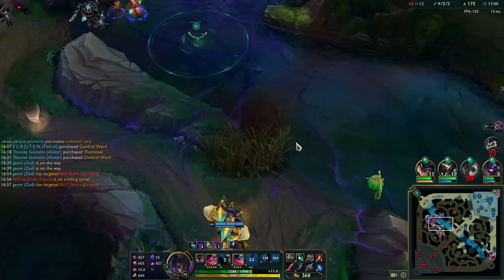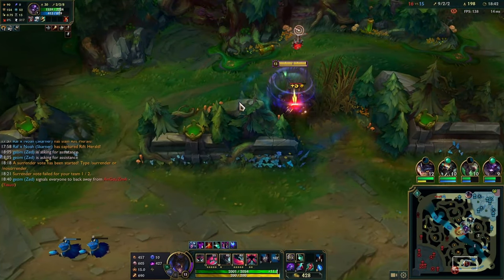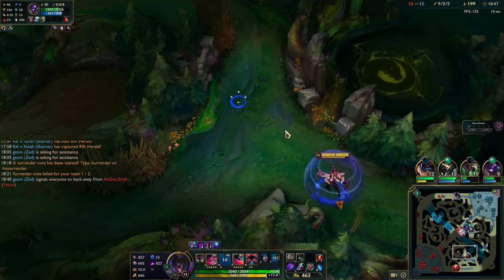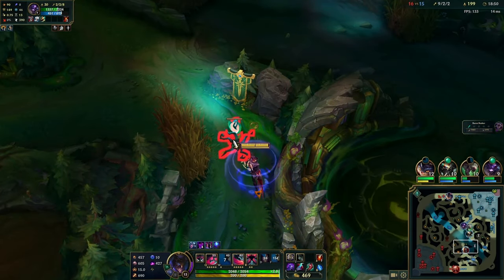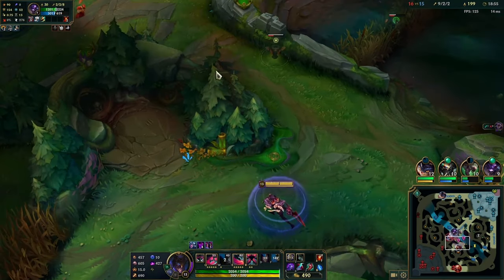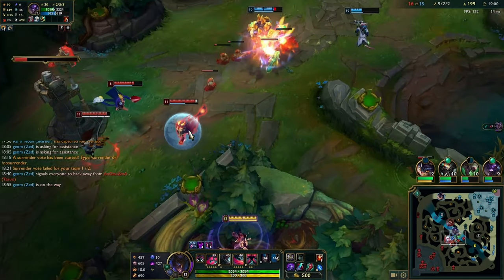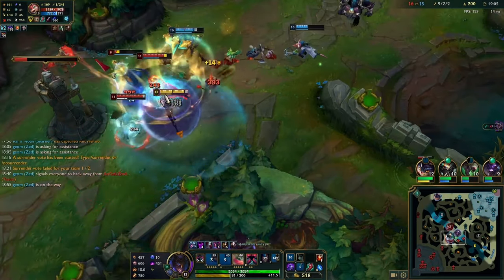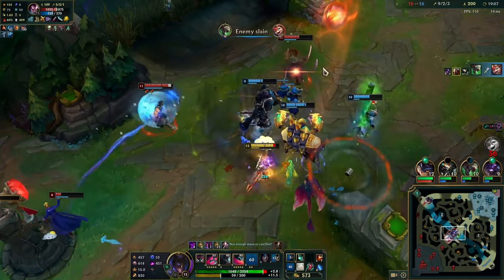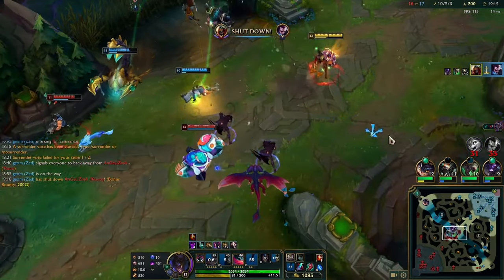Now I'm bot lane with TP up in 35 seconds. I'm considering staying bot but Gragas shows up and he's quite strong so I opt to roam instead. I hit the plant to check for wards, see some wards, and think the wraith camp is probably not warded so I walk there and look for an angle. I wait, then WEQ and go in. Skarner goes in as well, we get a good combo and basically win the fight. Gragas was still bot but arrived pretty late.